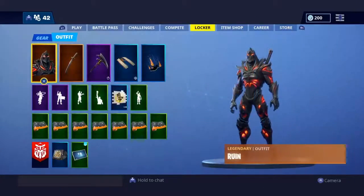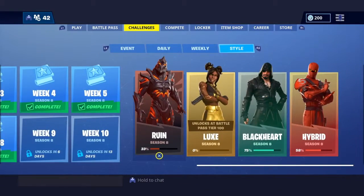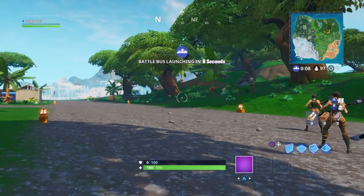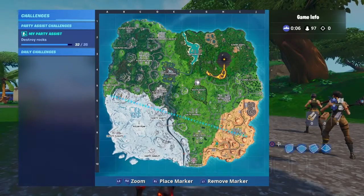Hey guys, today we're playing Fortnite. We're going to unlock the Ruins back bling called Dying Light. The challenge is that we need to break three more rocks and we're gonna get the back bling.